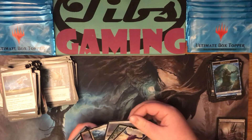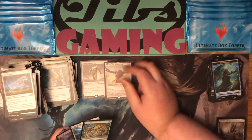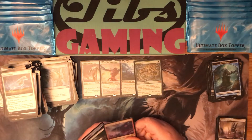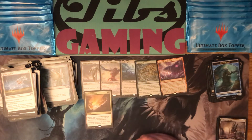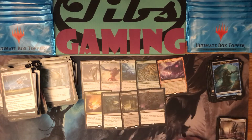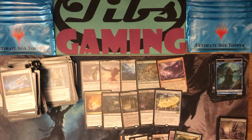For mythics we ended up with Platinum Empyrean, Ulamog the Infinite Gyre, Dark Depths, and a Tarmogoyf. We got a Foil Through the Breach. For regular rares: a Maelstrom Pulse, Reanimate, Phyrexian Tower, Demonic Tutor, and Engineered Explosives. Four mythics, one of which was Tarmogoyf which is amazing, and five pretty solid rares — so it's a solid box.